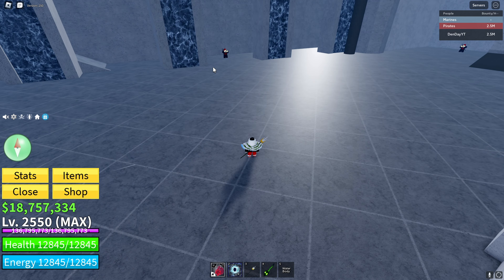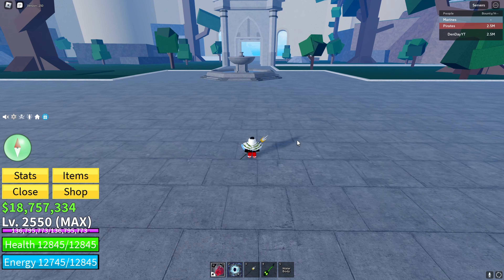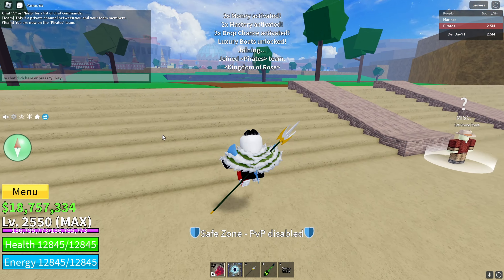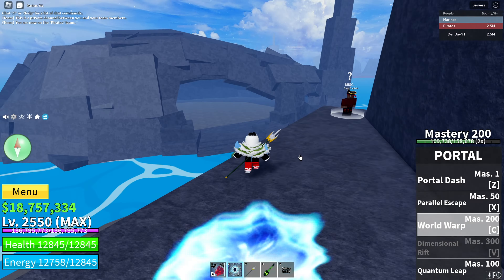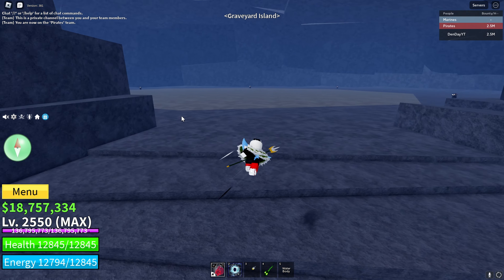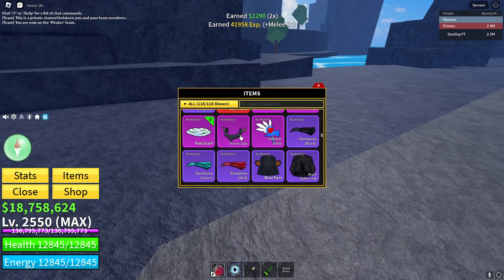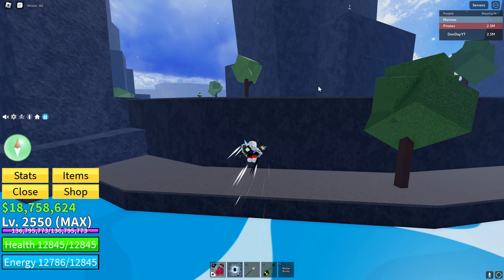Next, you need Vampire Fangs, which do not drop in the Third Sea, so head back to the Second Sea. Once there, go to the Graveyard — head inside and you'll see the Vampires. They're pretty easy to kill. I can't get any to drop since I already have 99, but just farm them up.